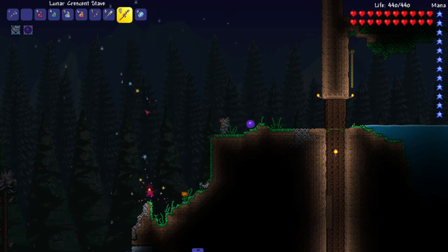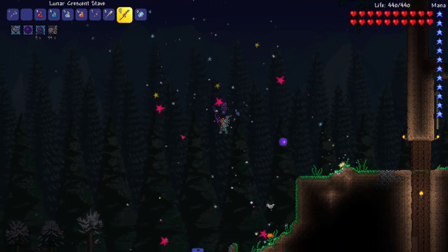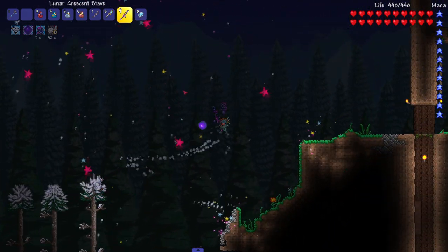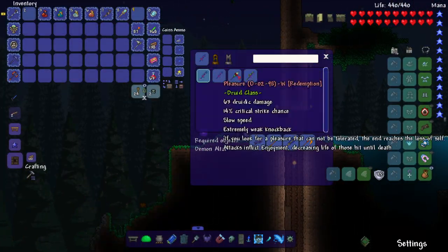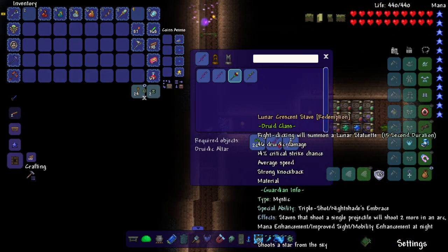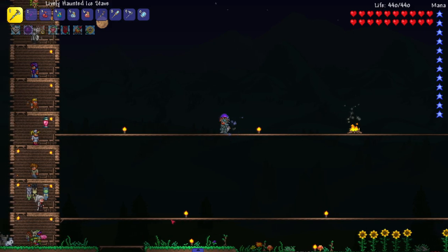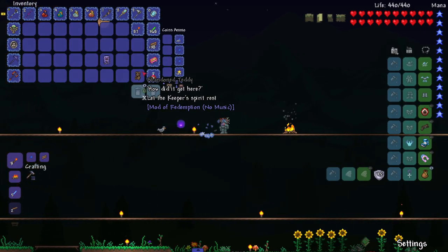Was it just a Star Fury? What does the right-click do? A lunar statuette protecting you - whoa, multiple stars! Very cool. Now that we saw that, we want to craft it into something crazy. Wait, I need a lot of vines - I don't know if I have enough. But you get the idea.